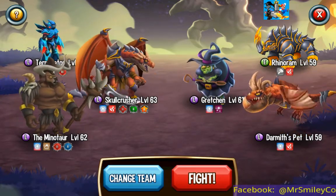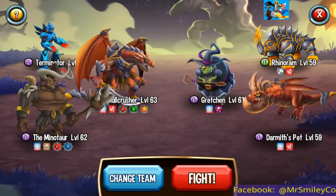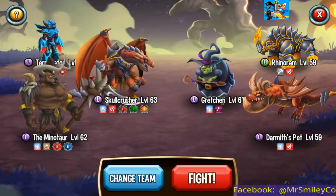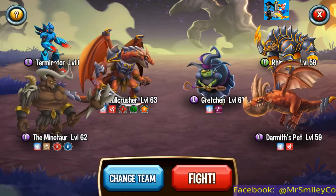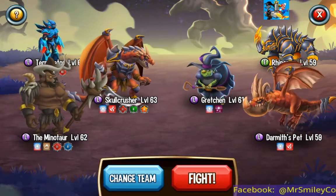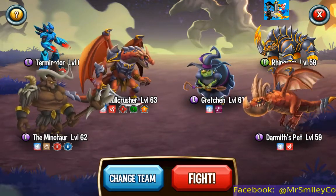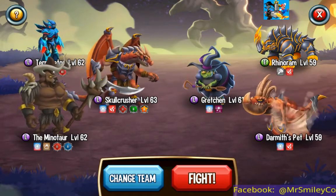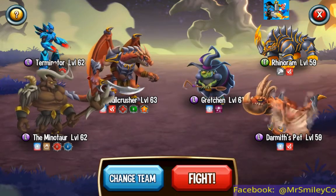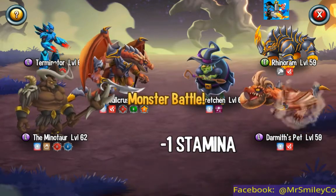We also have Rhinoram and Darmuth's pet here. We're going to try and get rid of those two first and then take a look at Gretchen, and hopefully get to see at least her two different attack styles. There's the long range attack and the short range attack — I talked about this in the video on Demise. With each of her attacks, it's either long range or short range and each of them has a different animation. We're going to try and take a look at both of those, and if we're lucky we'll get to see her special attack and maybe the animation for that as well. Let's go into battle right away.